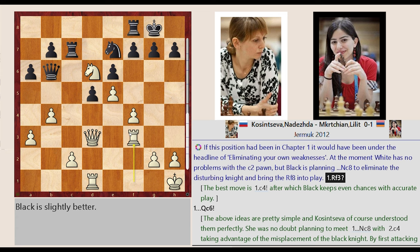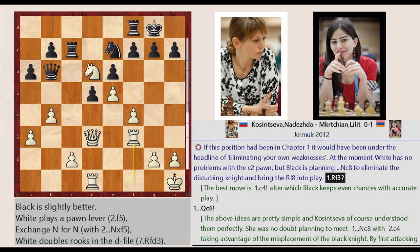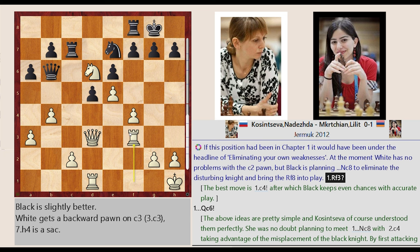At the moment white has no problems with the C2 pawn, but black is planning Nc8 to eliminate the disturbing knight and bring the Rook F8 into play, Rook F1-F3.